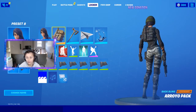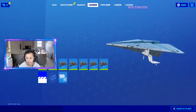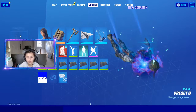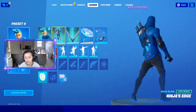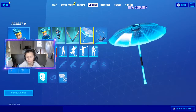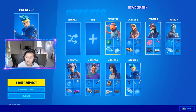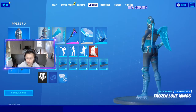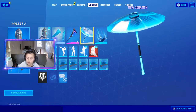Maya, Aurora Pack, special pickaxe, Squadra, paper plane, the Zero Point. Ninja, backlink, katanas, Season 9 umbrella, Zero Point. Frozen Red Knight, Frozen Lovelings, Season 9 umbrella.